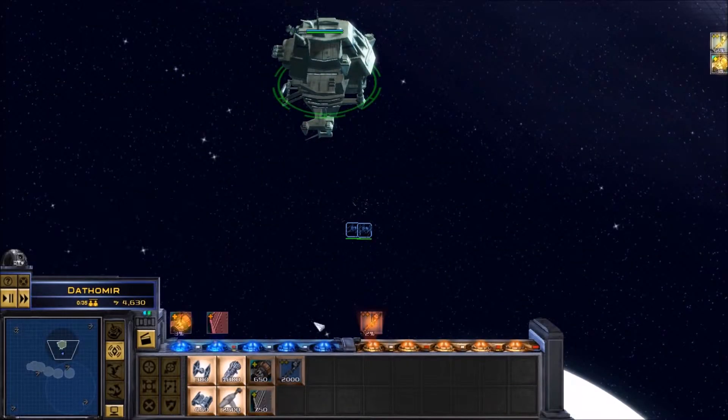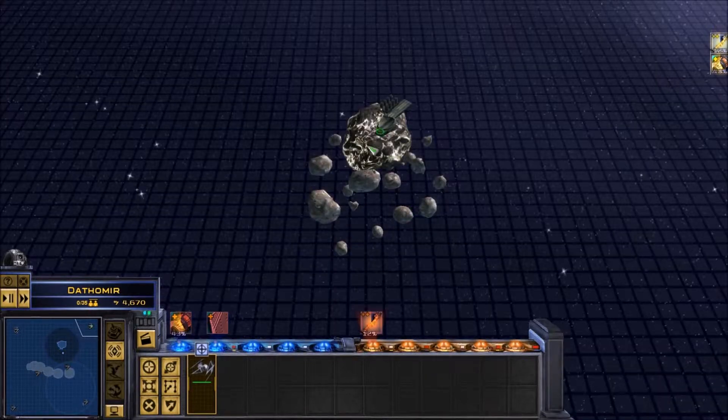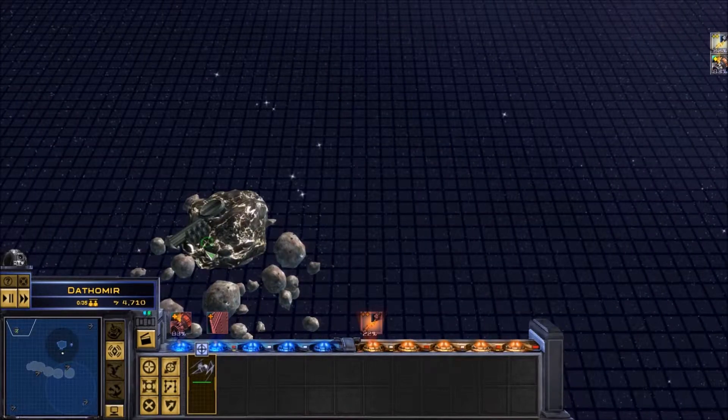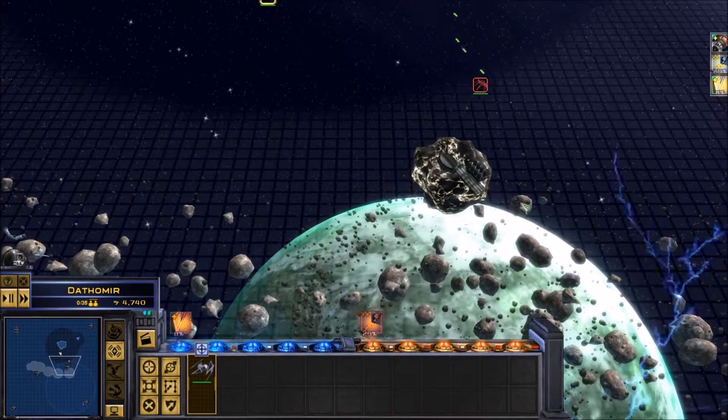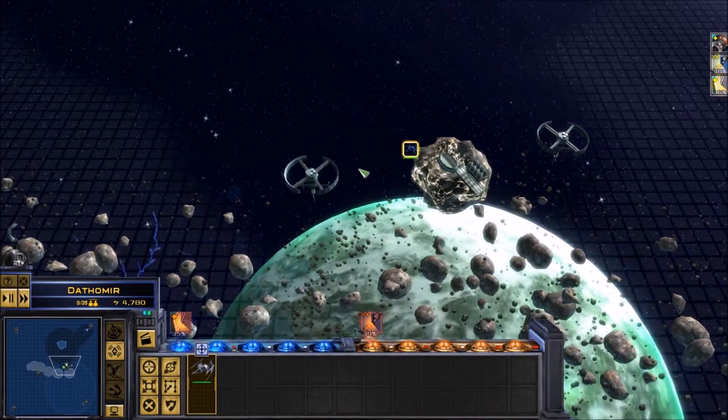Ready for action. Upgrade in progress. TIE interceptor here. Course set. Interceptor squad reporting. Asteroids ahead. Evasive maneuvers. Upgrade complete, instructions received. Engines activated. Location plotted.